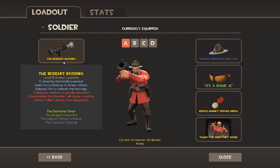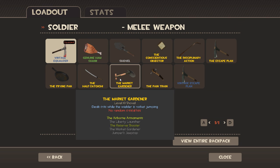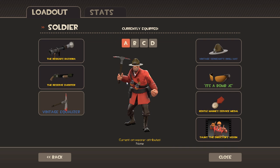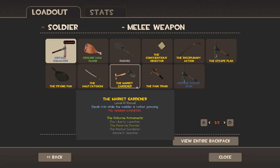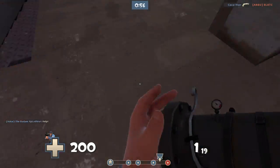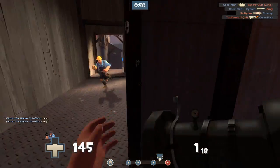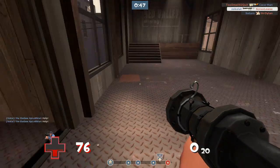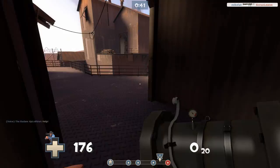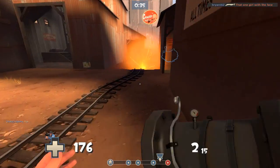I guess we'll go on to the Beggar's Bazooka. We'll use the Pain Train since we're on a cart-pushing map — you can still rocket jump with it, kind of. You basically have to load the rockets in and then shoot — it's really weird. That was a spy because he wasn't carrying his weapon. You basically load your rockets in and you can't really choose when you get to fire them.